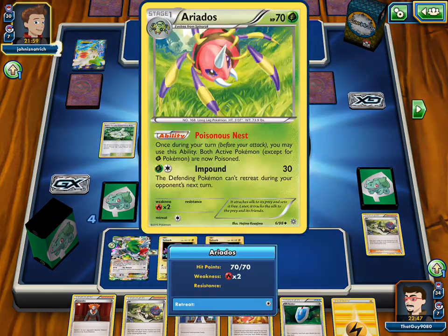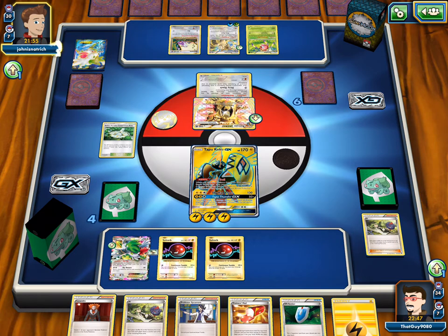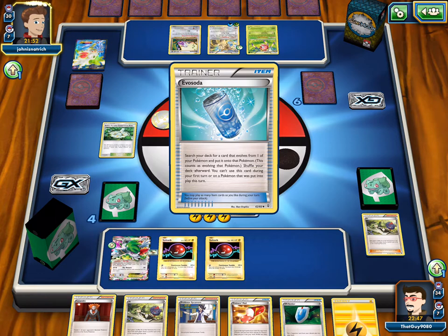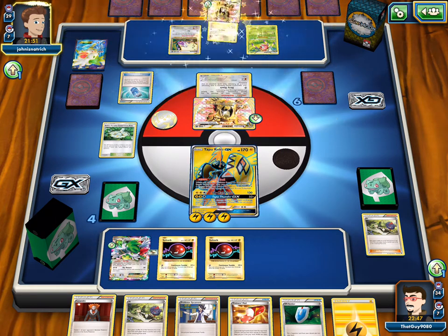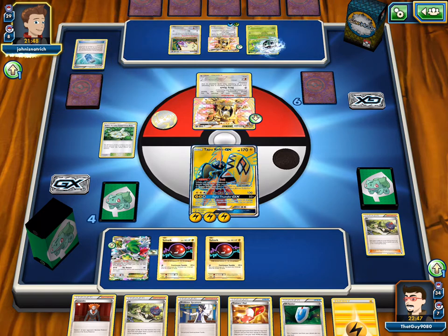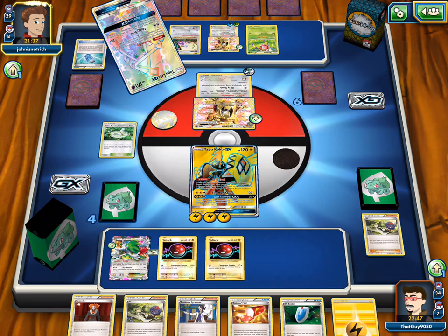That scares me. When you evolve or once during your turn? Yeah, you can just activate it, and then both Pokemon get poisoned, but Raticate can't be affected by special conditions. This deck was made to be put together — Ariados and Raticate and Raticate Break. And we see the DCE — activates Poison's Nest. Hyper Potion and a Lele — he just has to be better than us. A Voltorb, Shaymin, and a Hyper Potion.